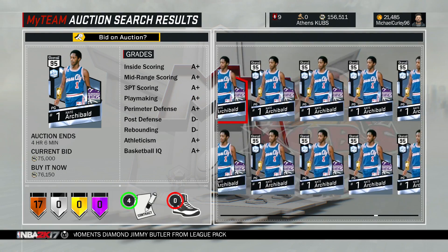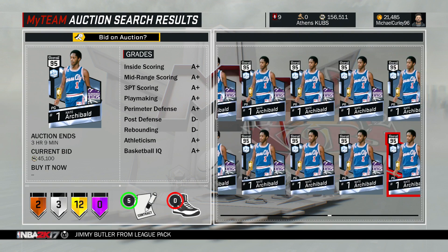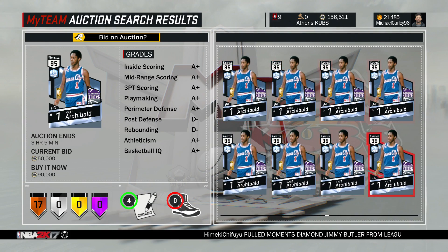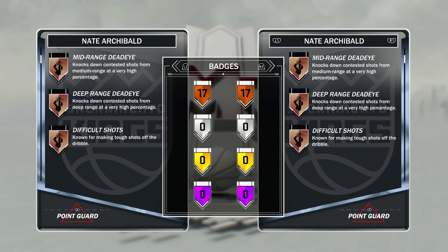So Nate Archibald is around the 70k mark, around 68-70k right now. I picked mine up for 53k yesterday but that was on a refresh, and to be honest most of the time you could probably pick him up for around 61-62k. So Nate Archibald — 99 offense, 99 defensive overall.